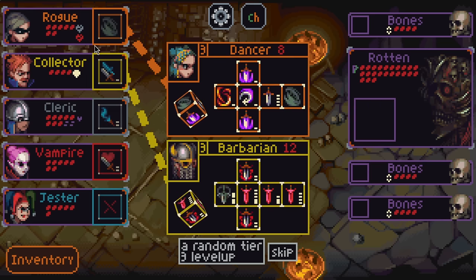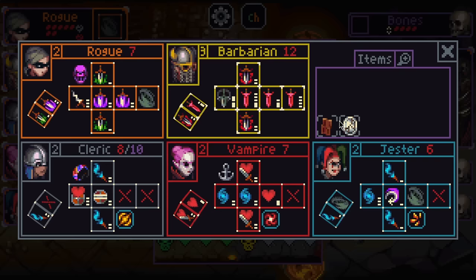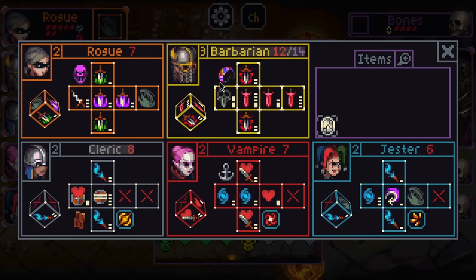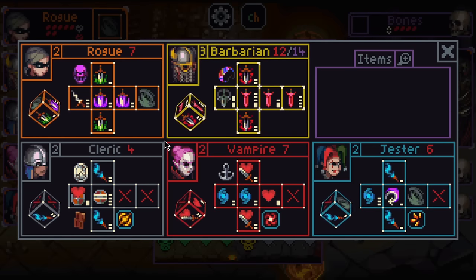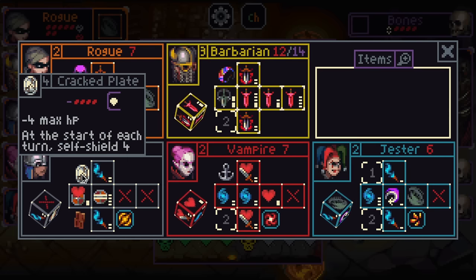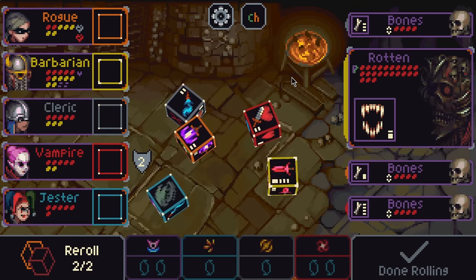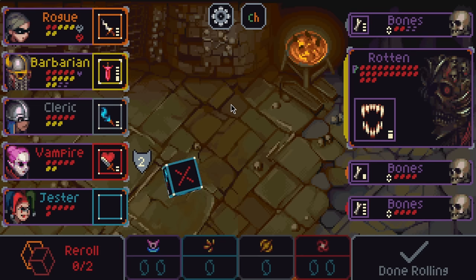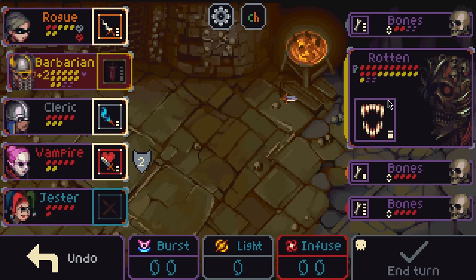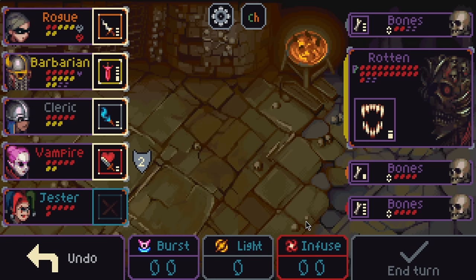Barb or Dancer — I think Rogue is pretty locked in on my team so I'm probably just taking Barb. Barb is still very good as a unit. Giving him the Cracked Plate won't make a noticeable difference in effective HP. I could put it on Cleric — it basically does nothing right now, because you're making an equal trade-off of health to shield, but then you want to be down on health so you can roll healing later and get value out of it.